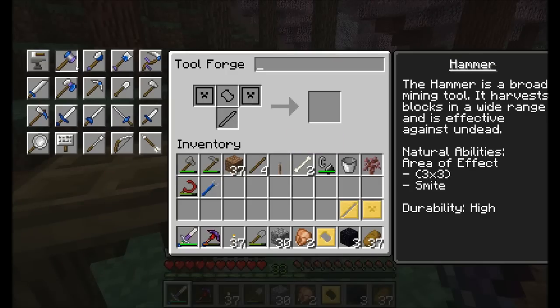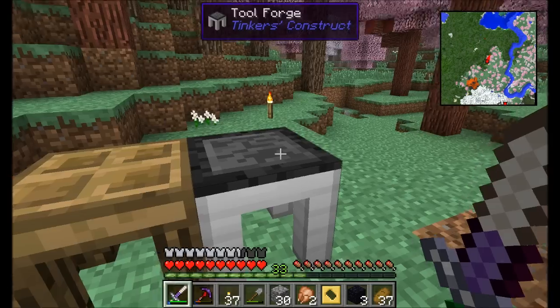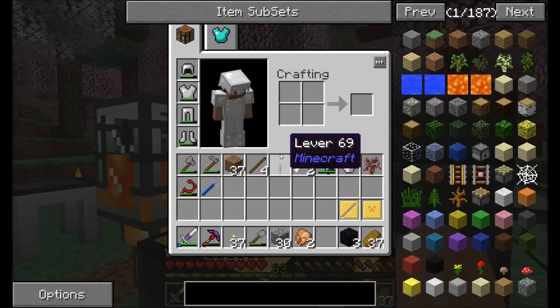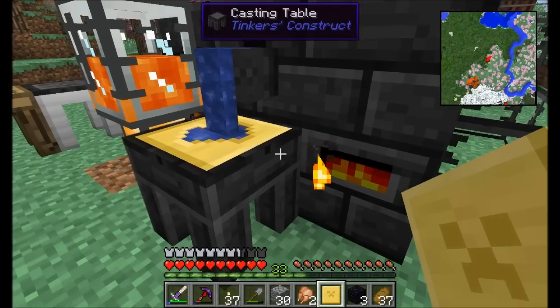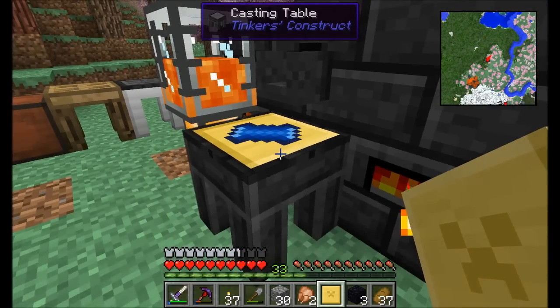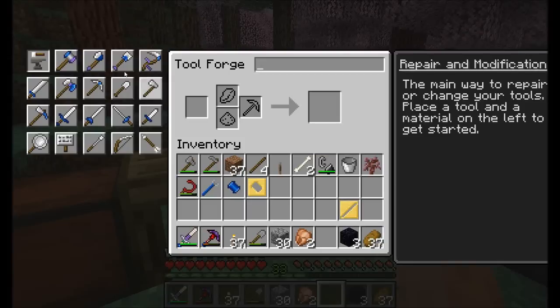Those are the things we need to get a hammer made. Let's get our hammerhead cast first. Remember, that's going to pour out eight ingots worth of molten cobalt, so it takes a little bit longer. It pours out eight ingots instead of one. We've got our first hammerhead cast. Per the hammer recipe, we're going to need a hammerhead and two plates.